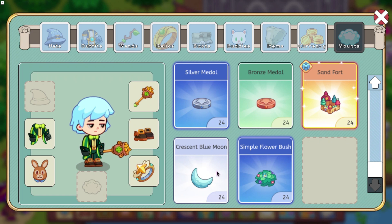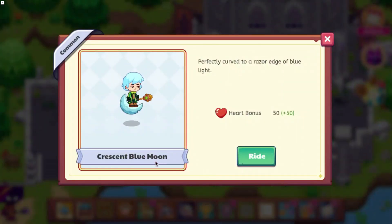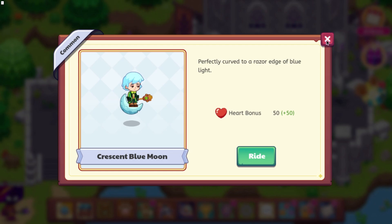Here is our first mount, the Crescent Blue Moon. It is going to have a heart bonus of 50. Its description is: perfectly curved to a razor edge of blue light. So that is the first mount.